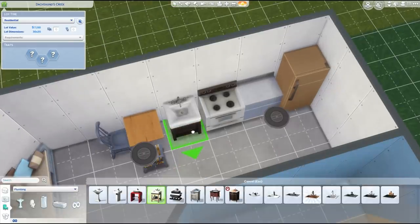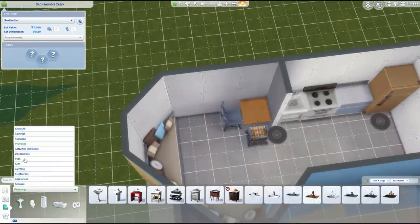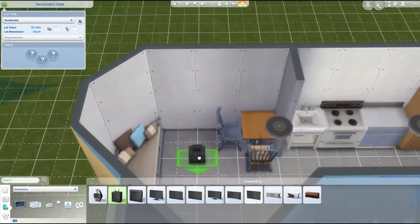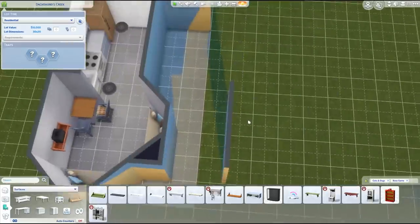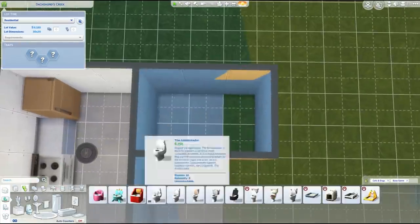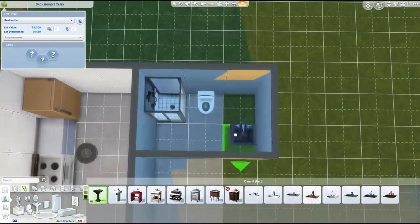My username is Deligracy on the gallery, or you can search the hashtag Deligracy to find it. And yeah, I love it. Now at first I was going to put a big TV on the wall and I was like, girl, we cannot afford this. So I decided to put a little old TV on the shelf there on the wall and it does work perfectly fine — when I was taking the screenshots the sim was sitting there watching the TV. I thought that was pretty cute.